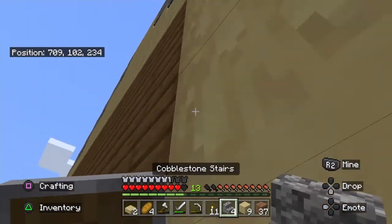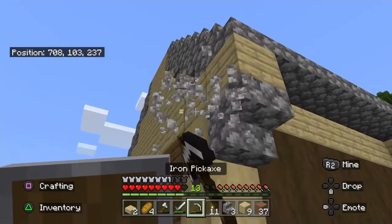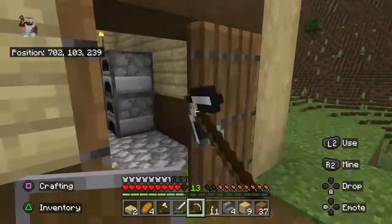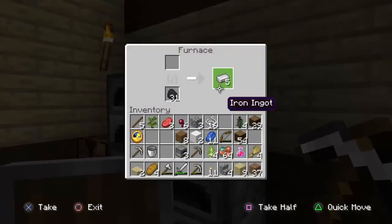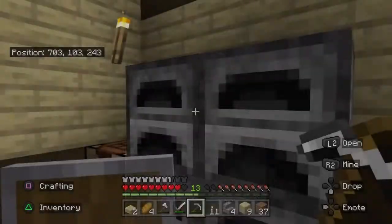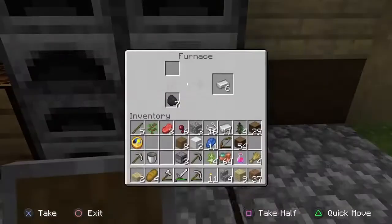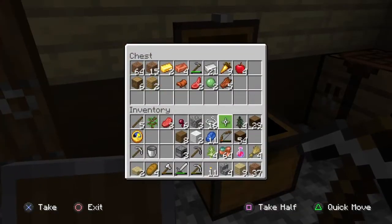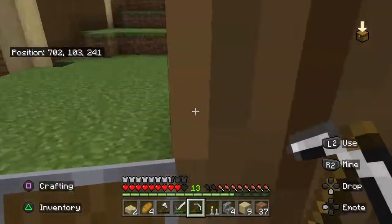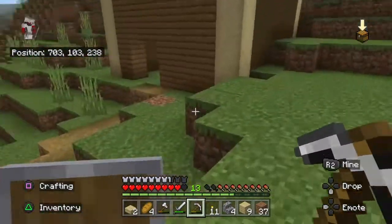Maybe do some decorating on the outside, let's make it look nice — like trapdoors, some windows — because I don't want it to be really enclosed. Let's get this iron that I smelted up from before. There we go, let's put it in my chest because my storage really isn't done so far.